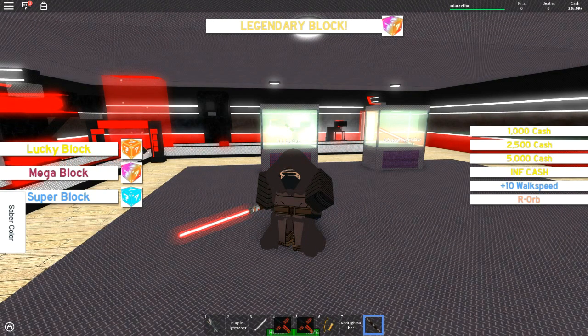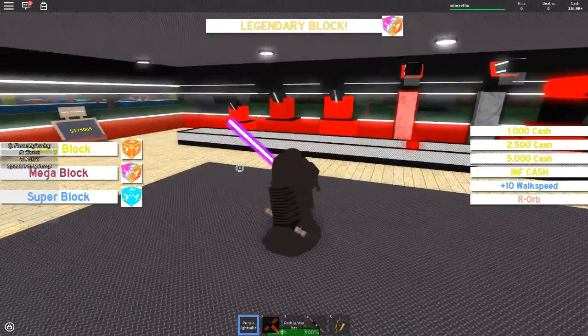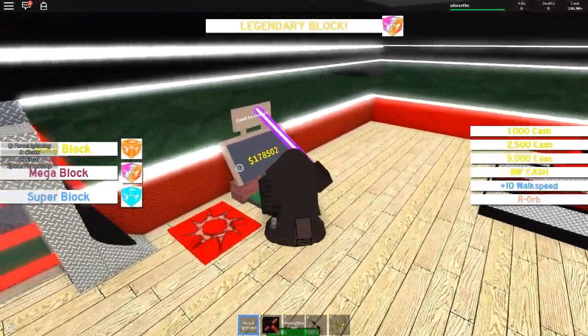We have the lightsaber colors. Let's get rid of a couple of these weapons we don't need. Let's see if the purple lightsaber has it — oh, it does! Awesome! I got space to force jump. Ooh, that is pretty sweet.